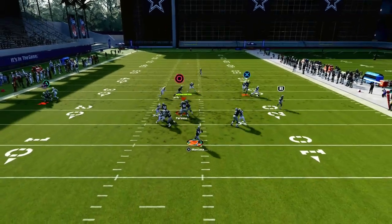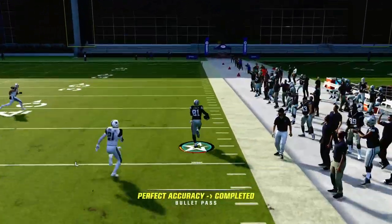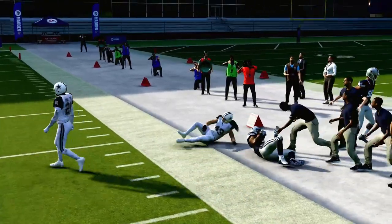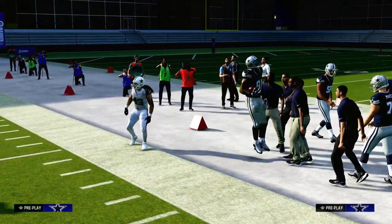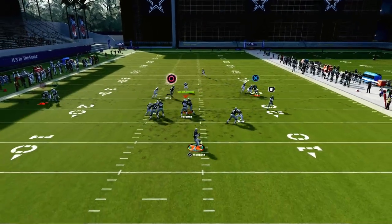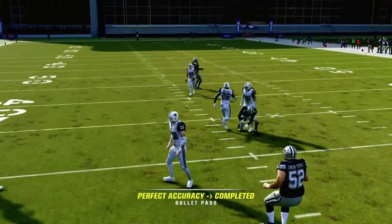Our first read on this play is either going to be the running back or the slant. That route combination is so effective if they run man-to-man. You could literally run this play pretty much every single play on a drive, and it's very difficult for the opponent to stop because the slant will beat man consistently.